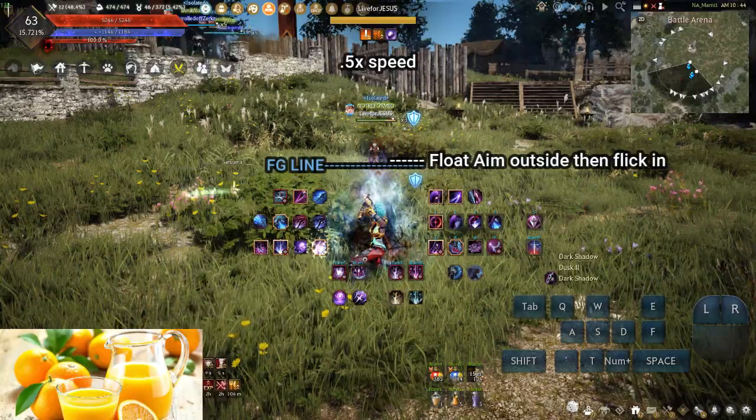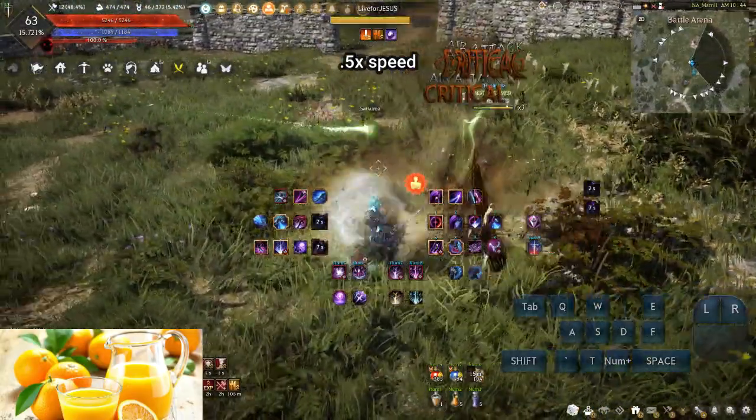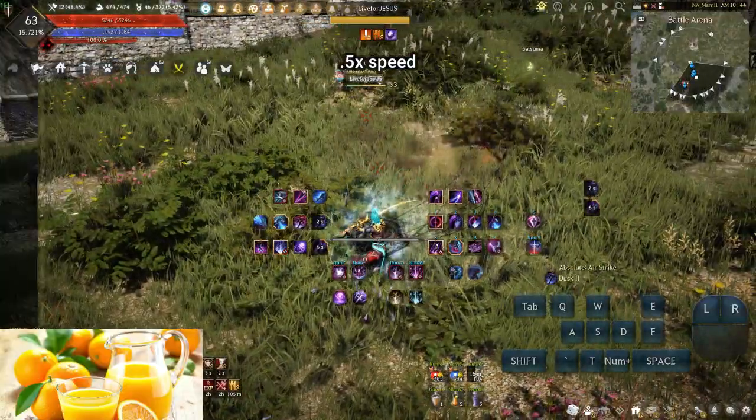Airstrike can be used as a last-resort peel option at range for an ally, and can be extended with Smokey Haze, requiring a lot of spatial awareness and control. Hitting the float is ideal but a bound is better than nothing. You must flick the aim before the end of the movement animation and before the float animation starts to hit the CC with the proper angle.